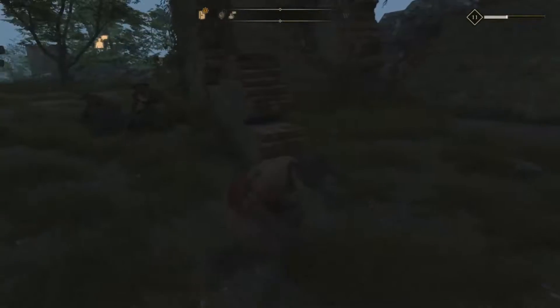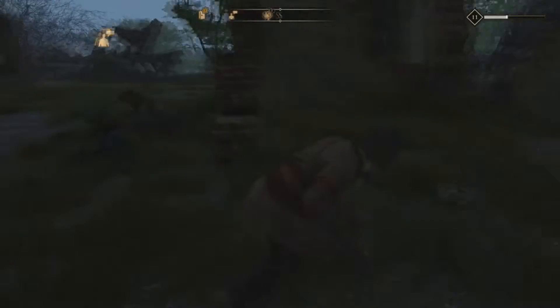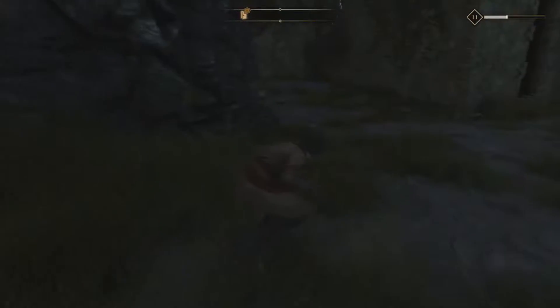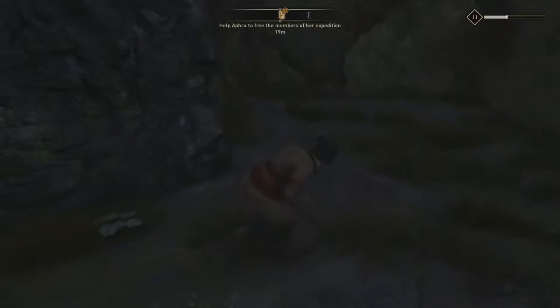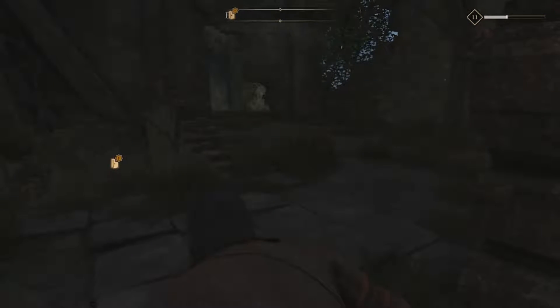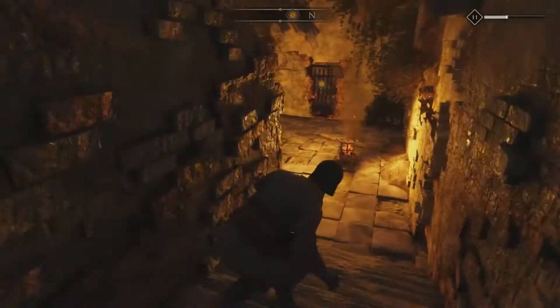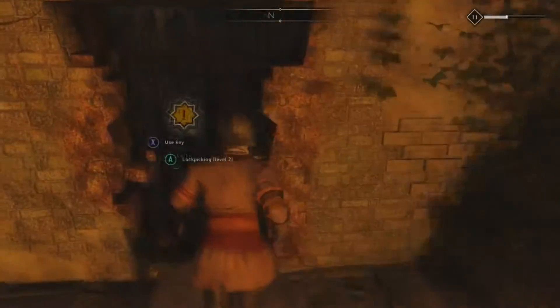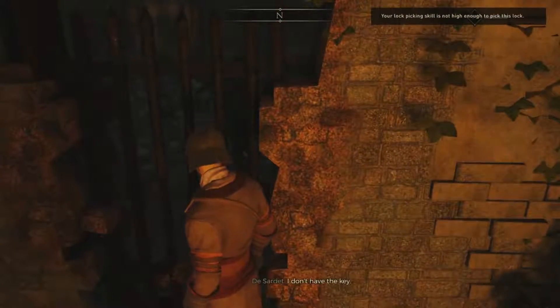I'm exploring a bit — this area to the back is a dead end, there's nothing back there. We want to go right through this big entrance here. This part of the mission is actually relatively easy. We head down here, and this is where I redo my attributes, because at this point you need either a key or level two lockpicking — currently I only have level one.